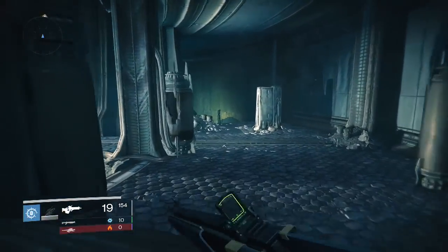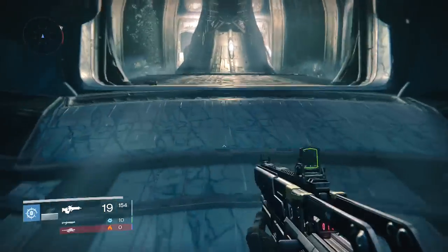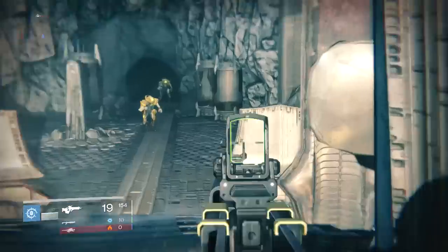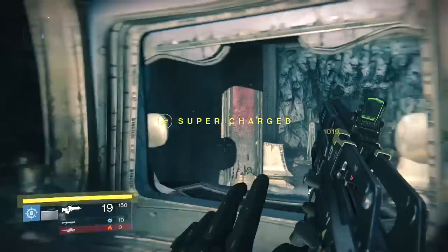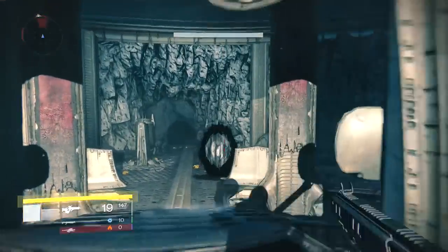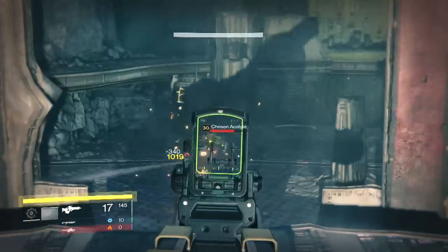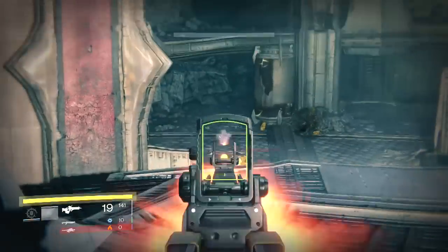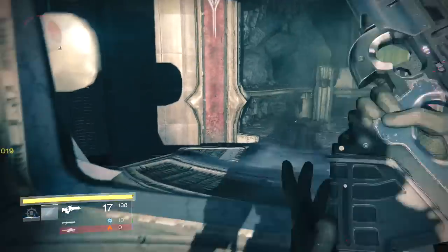Here is probably where you might get some issues if you don't do it correctly. There is a knight with a sword here, and due to the Light Switch modifier and the heroic modifier — they come hand in hand with this daily heroic mission — if you get hit once by those knights with swords, you are dead and you'll have to go back to your last checkpoint.